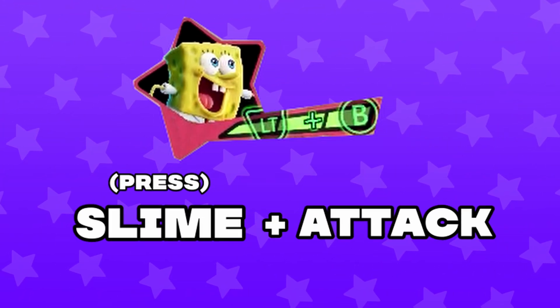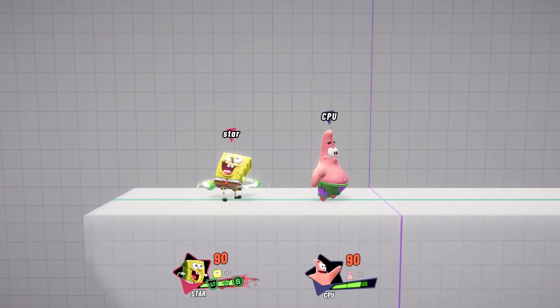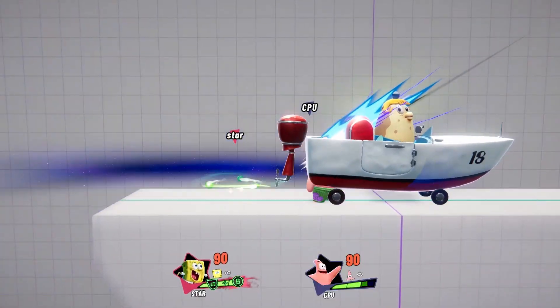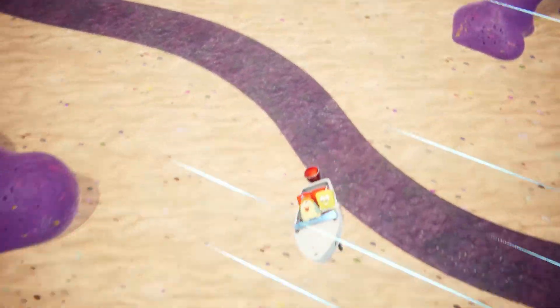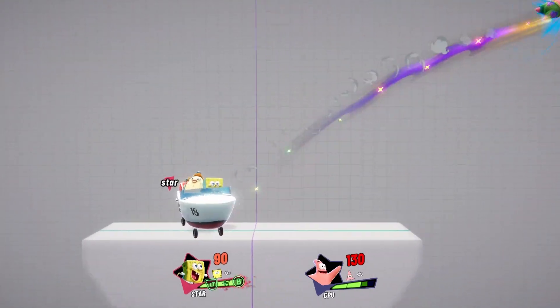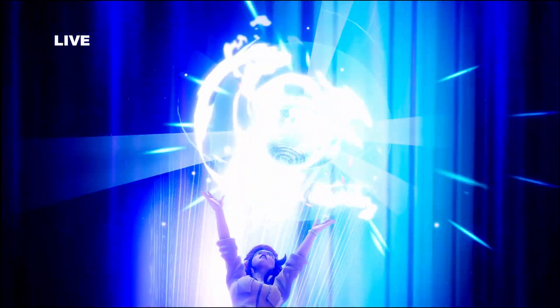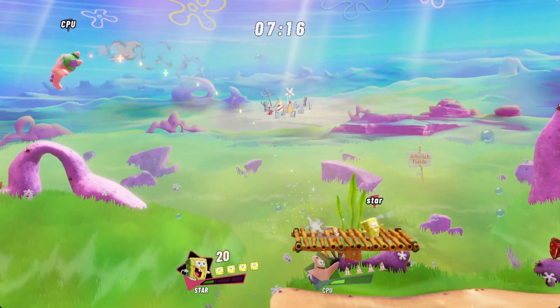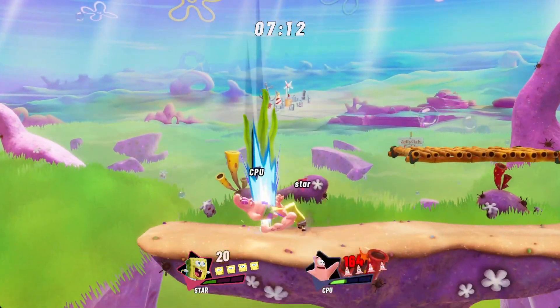Lastly, if you have all three bars of slime filled up, you can press slime and attack at the same time to unleash the super attack. These attacks are devastating finishers that deal a ton of damage and knockback. These can be blocked however, and you will eat a big punish for it, so only use it when you know your opponent will least expect it. Each super also has a very unique animation, so make sure you check them all out. Slime is easily one of the most creative ways to allow players to express themselves by how much it can be utilized.